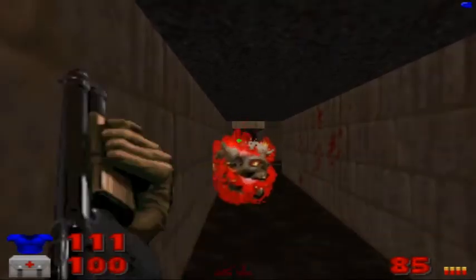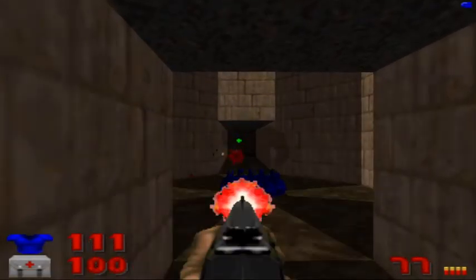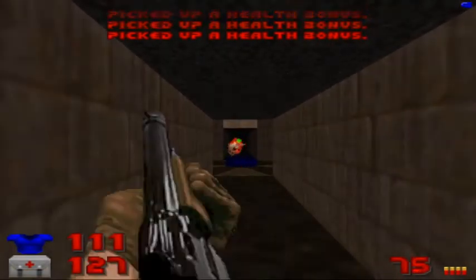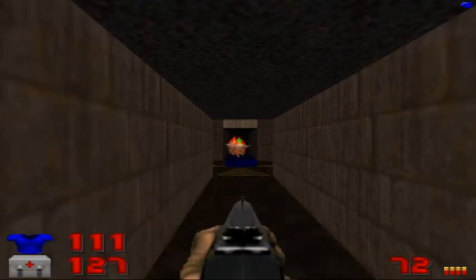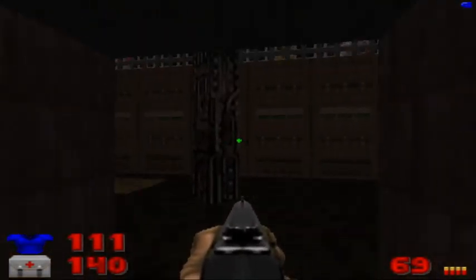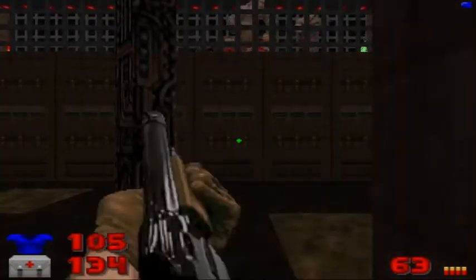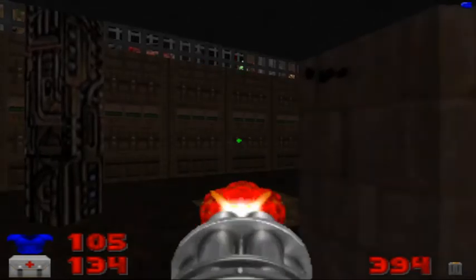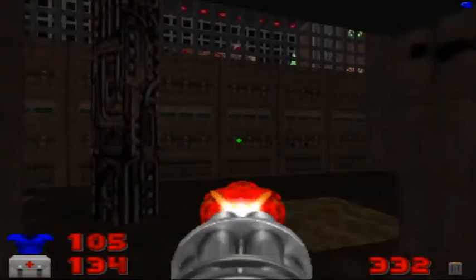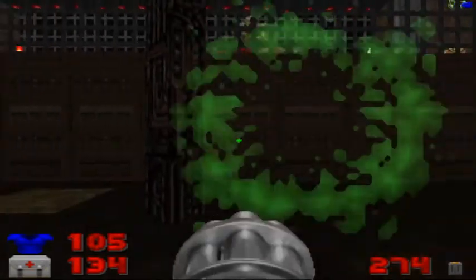We're going to sneak around here like so, take out the Lost Souls, and there's a specter at the end of the hallway which we will try to dispatch in just a second. Grab all the health bonuses and repeat the process here. You can take the Hell Knight out if you want — just be very careful, because those Hell Knights do mean business. Maybe the chaingun might be a little better. I do not want to use a rocket launcher — just not a lot of room to maneuver.